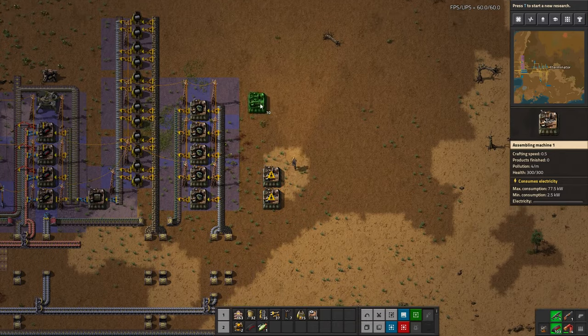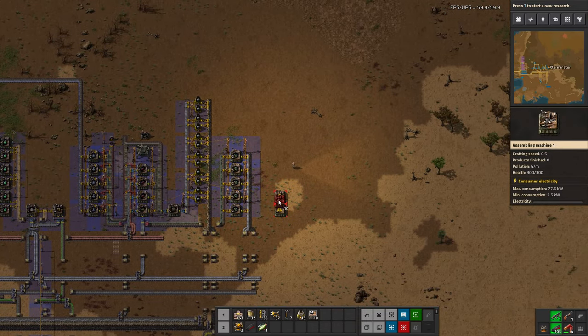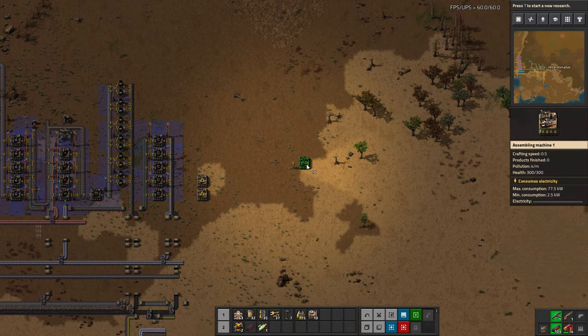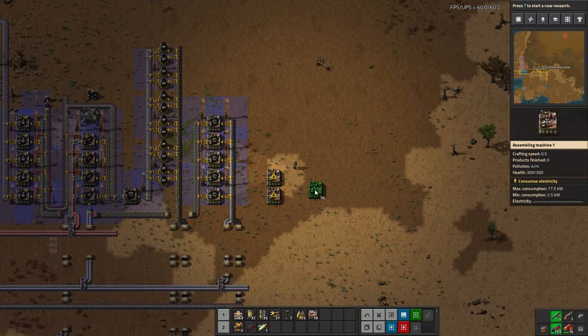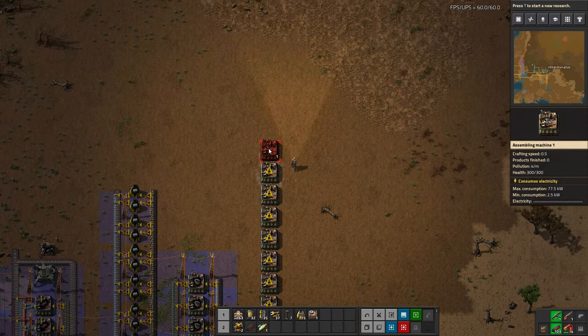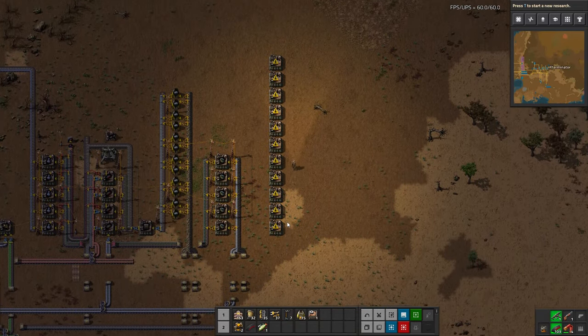We're actually going to place blue science machines here, because if we build engines here and then red circuits here — which can become quite expansive once you need a lot of production — blue science ending up way over there is quite a distance to belt it over. It's a little out of order for the way my brain likes to organize things.